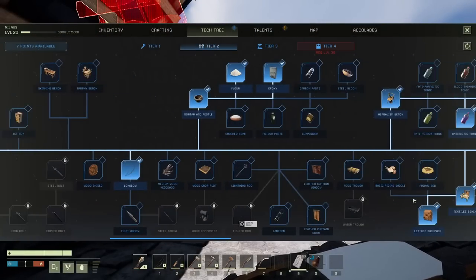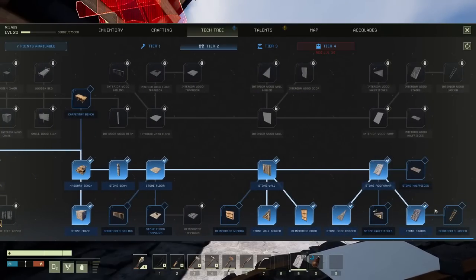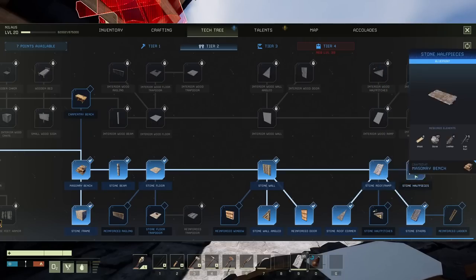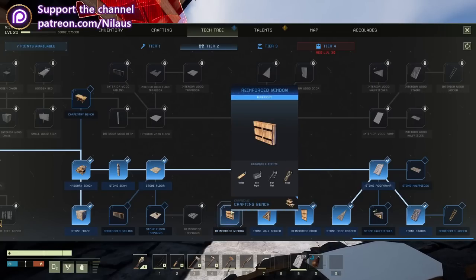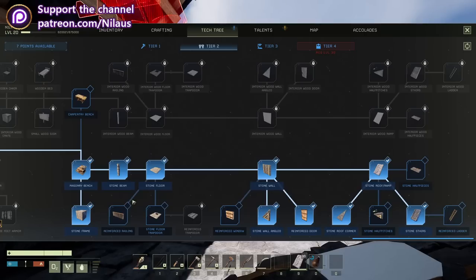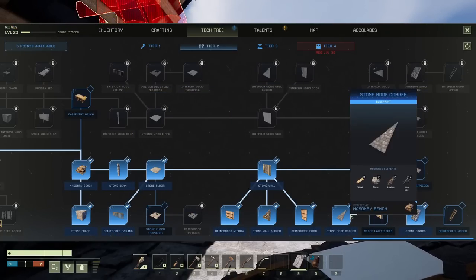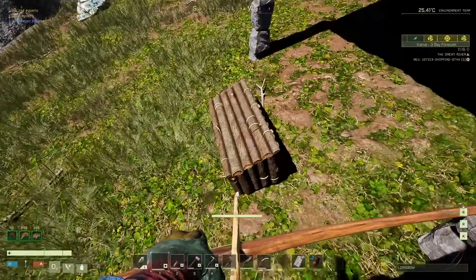Luckily we have 7 points. Although we'd want to get the machine shop, I think we have to invest in the stuff that gets us right now. We have a stone roof corner — we have stone half pitches. Don't know what that does. Reinforced windows — absolutely we want that. Reinforced railings — I like that. That's expensive to get all the way around, but fair — spare no expense. We'll get that eventually. But we do have the roof corner things, so I need to go back and build some more roof corners.